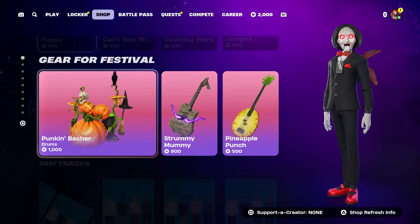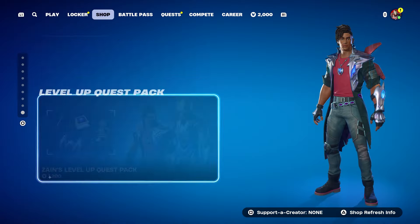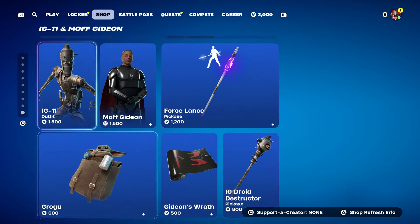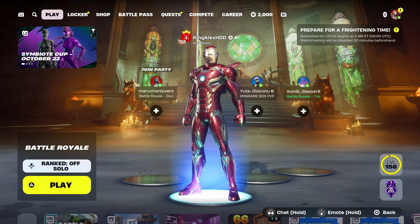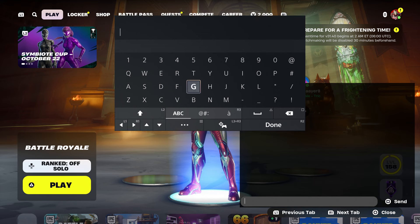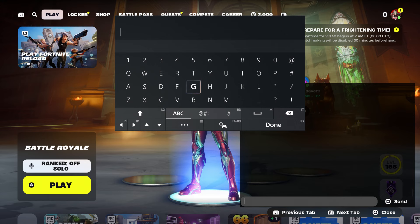If you guys want any skin in the item shop, let me know in the comment section below. Make sure to leave a like, subscribe, turn on that notification, and share the video. But at the same time, I'm going to show you how to get these skins, so please follow the step. One of the skins that I want to show you guys is going to be pretty simple. There's going to be five different skins in total that you guys can actually get.